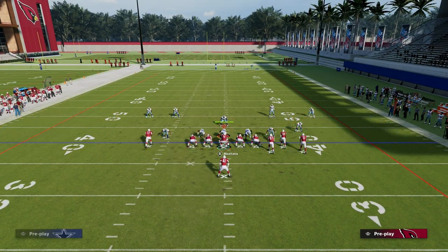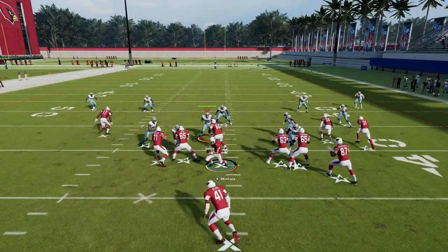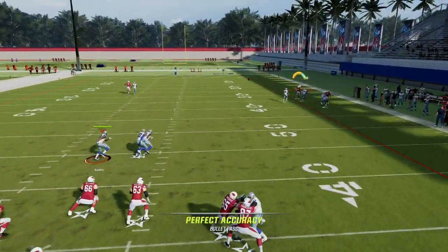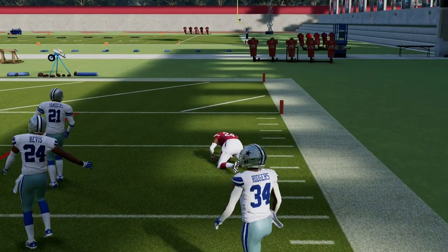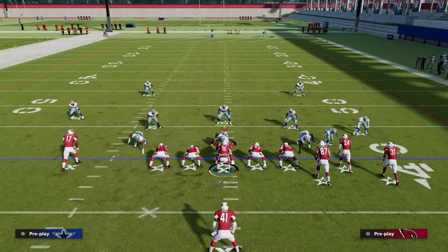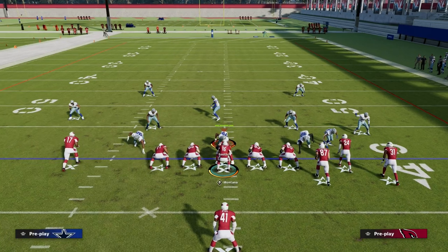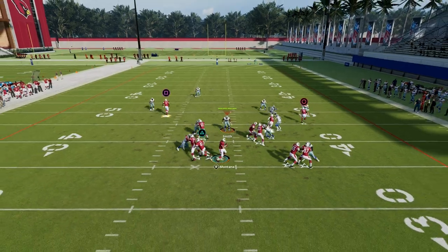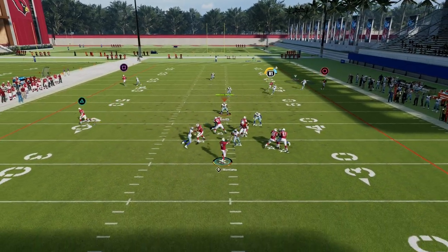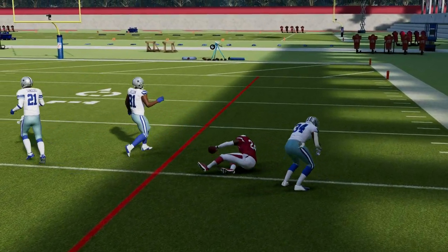The big question is how does this corner route on Revis do if they run a cloud flat? I put a cloud flat over there and try to force the ball to Revis. He doesn't light up green, but he does win against that coverage. That's a big deal. Testing against true press man as well, I can kind of hit Revis against man coverage.